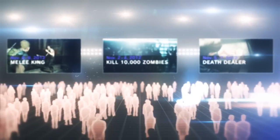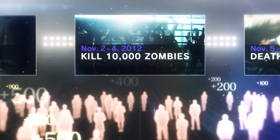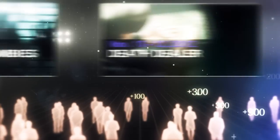Show off your skills by participating in a community challenge — for example, killing 10,000 zombies within a set time limit. You can receive RE points for participation regardless of skill level, making these challenges rewarding for zombie-killing veterans and new recruits alike.